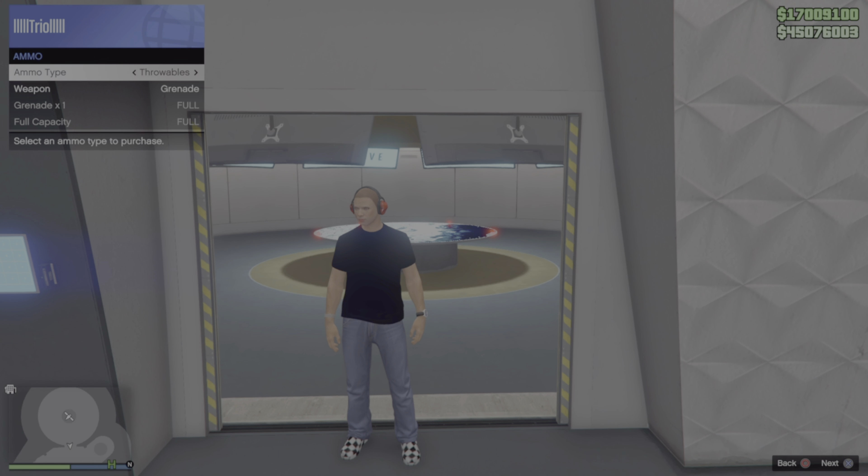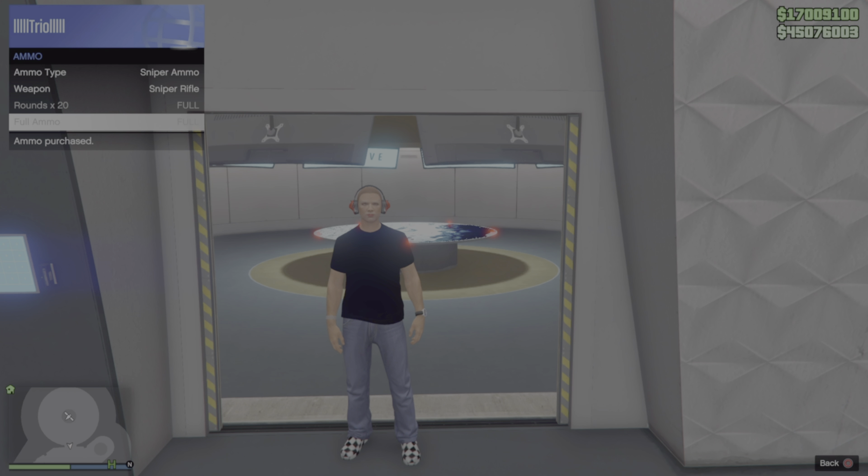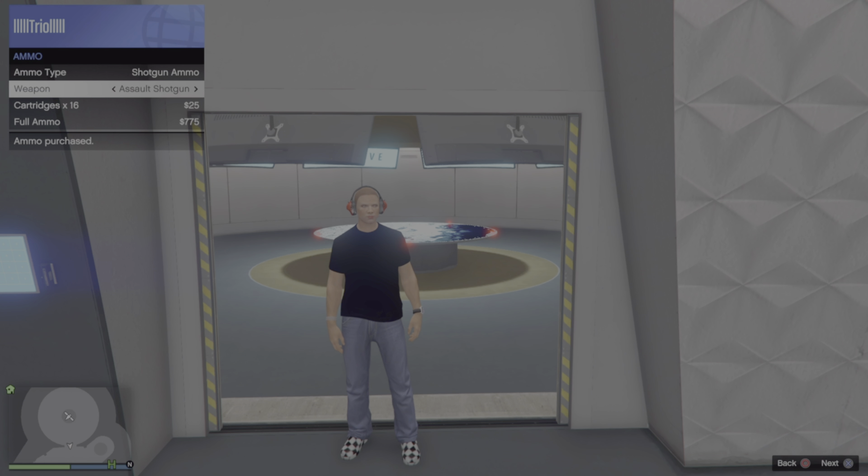Once you guys have done the frozen money part and you're on this step with this random outfit on, your money should be frozen. I'm going to show you guys that my money is frozen right here. I'm going to go buy something — I bought this item at the top right, and my money didn't go down at all. I bought something else and my money still didn't go down.